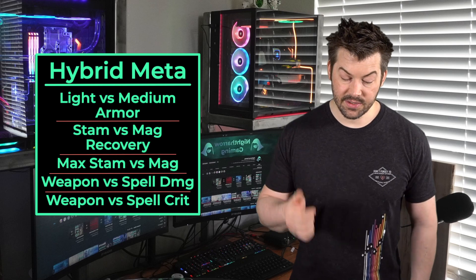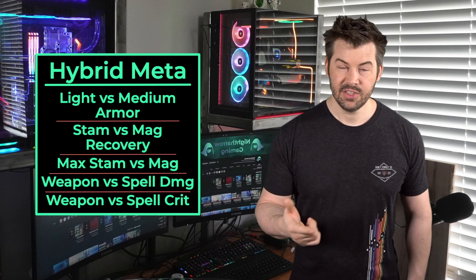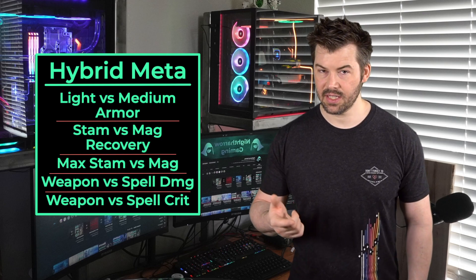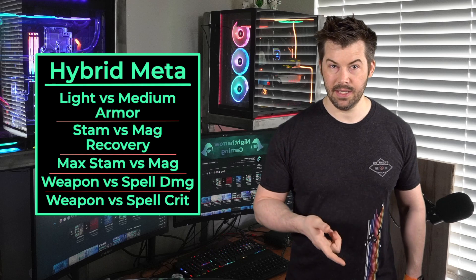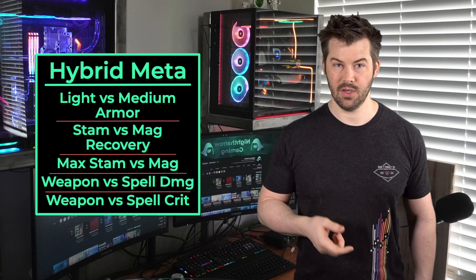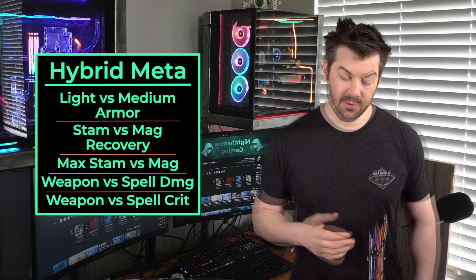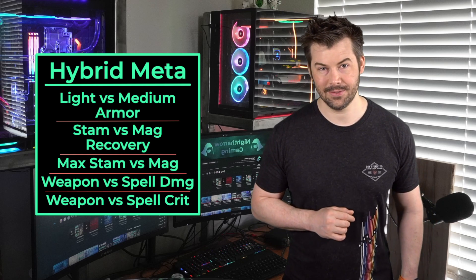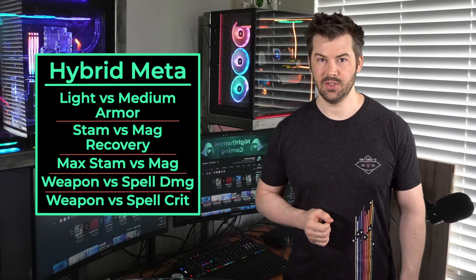From Undaunted, you've got Mystic Orb, which is very expensive so keep that in mind. Shadow Silk actually still works very well, though it's a tricky skill — if you're clipping it before it goes off, you do not want to do that. From the Assault skill line, you've got Anti-Cavalry Caltrops, which is great for large AOE but does a little less damage than most other options on this list.